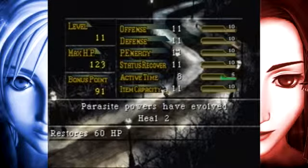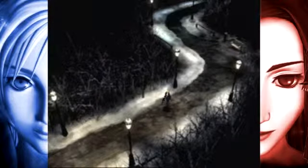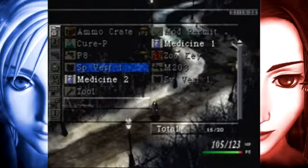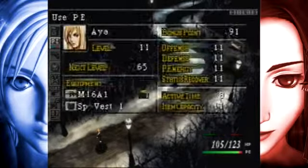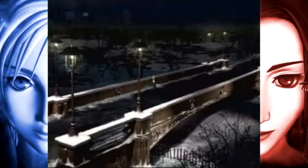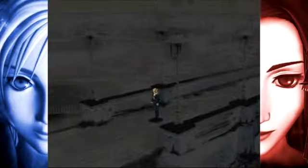We got Heal 2 - beautiful. We've got enough medicine so I'm not going to need that - famous last words, right? It still takes up about half my bar, but it'll be more than worth it. There's no treasure on this particular bridge, but there's quite a bit of treasure up ahead. There's a neat little nook you have to search in and you'll find a huge stash of stat-boosting items, typically for your armor - definitely want to take advantage of that.